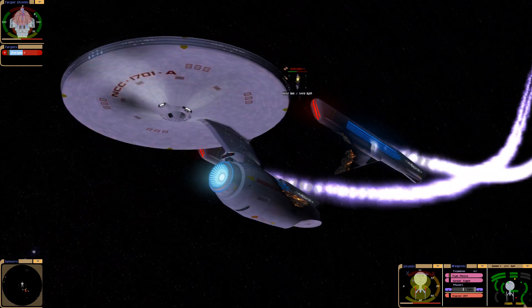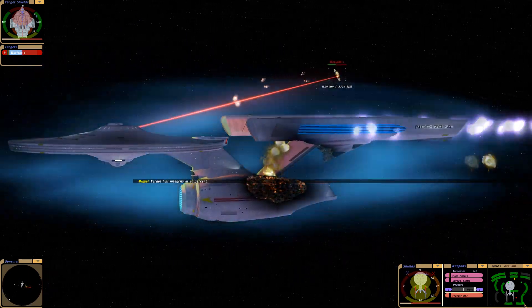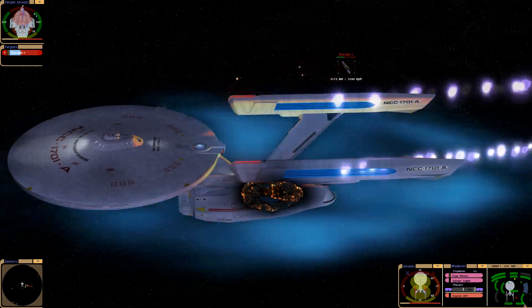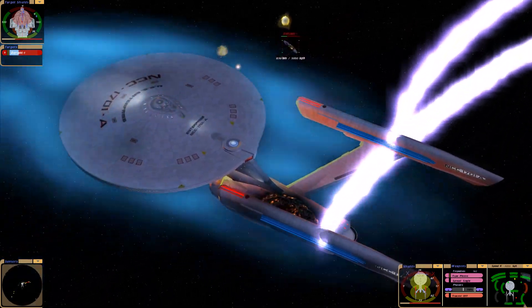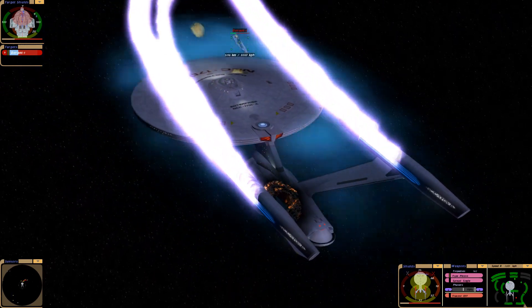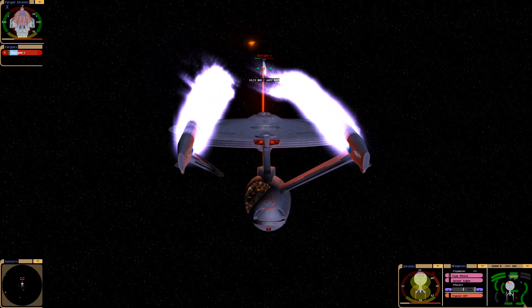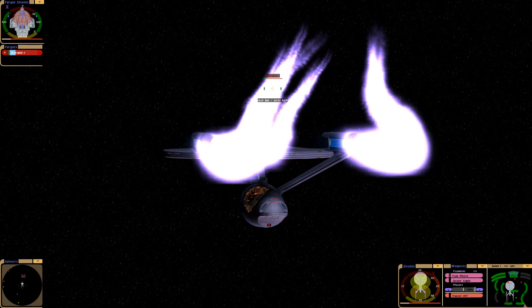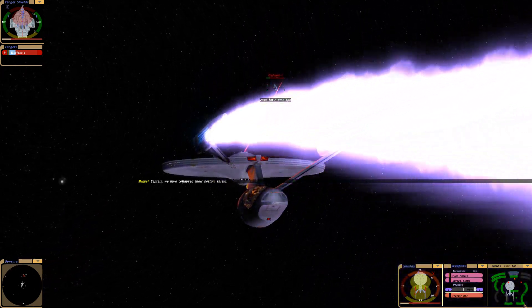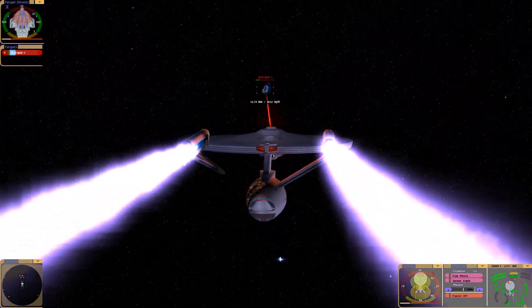The warp plasma venting — I always love seeing warp plasma come out of nacelles. There are a few instances in the show where you see this, like Voyager when it battled a Borg tactical cube. When I got hit on the port nacelle, it started venting plasma — that was pretty cool.